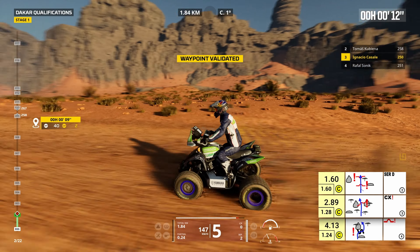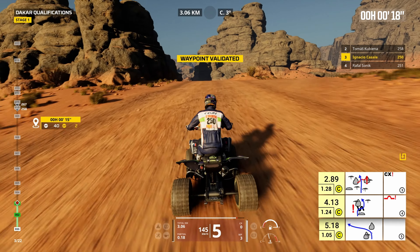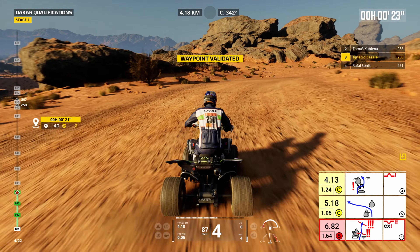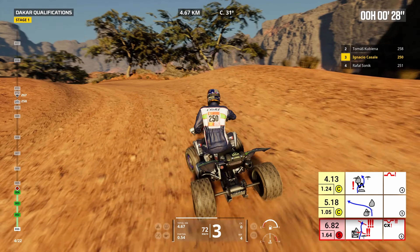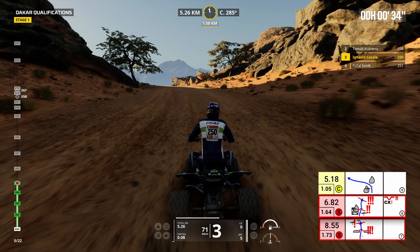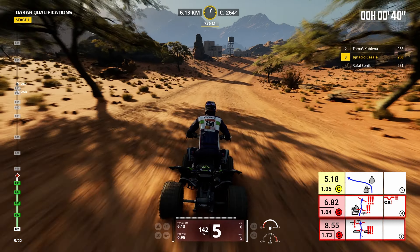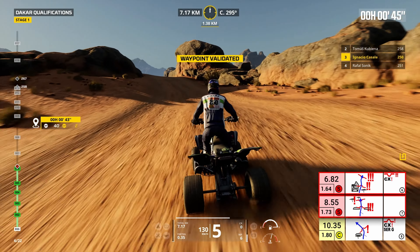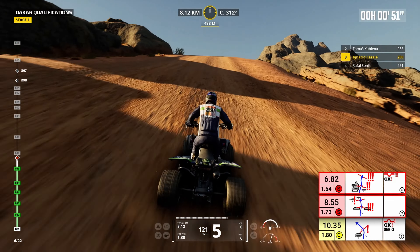We can pop some wheelies on this bad boy - oh we actually can, sick! ATVs might be the way to go, this is pretty good. Now I've actually got to pay attention - we're going straight, then to the left, and then we've got that wiggly line which I assume means some terrain to deal with. Then right to the left and down. You do get a compass in the middle at the top but only on certain waypoints - let's call them waypoints, not checkpoints.